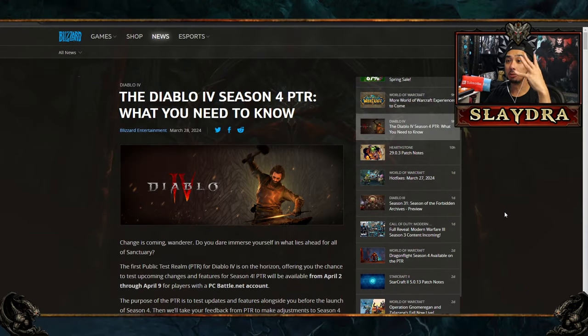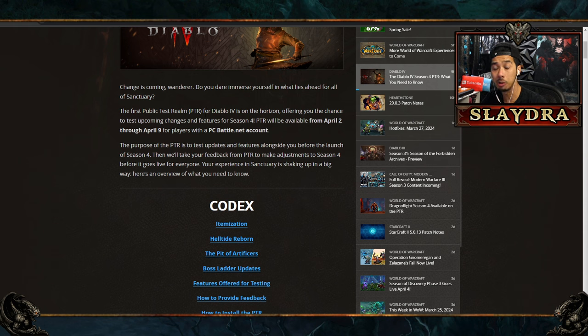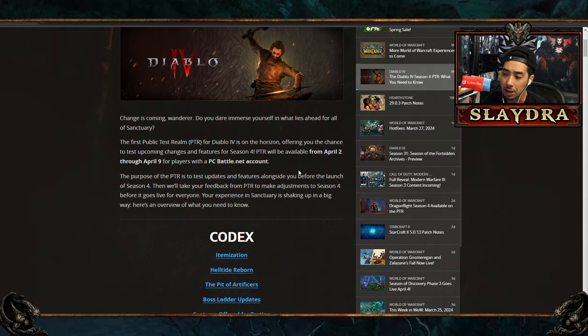Brand new Diablo 4 patch notes came out for Season 4, and here's what you want to know. I'm going to go over this relatively fast because there's so much info. Season 4's PTR comes out very soon, on April 2nd through 9th. This is a PC-only thing, but that's how we get early access to Season 4.